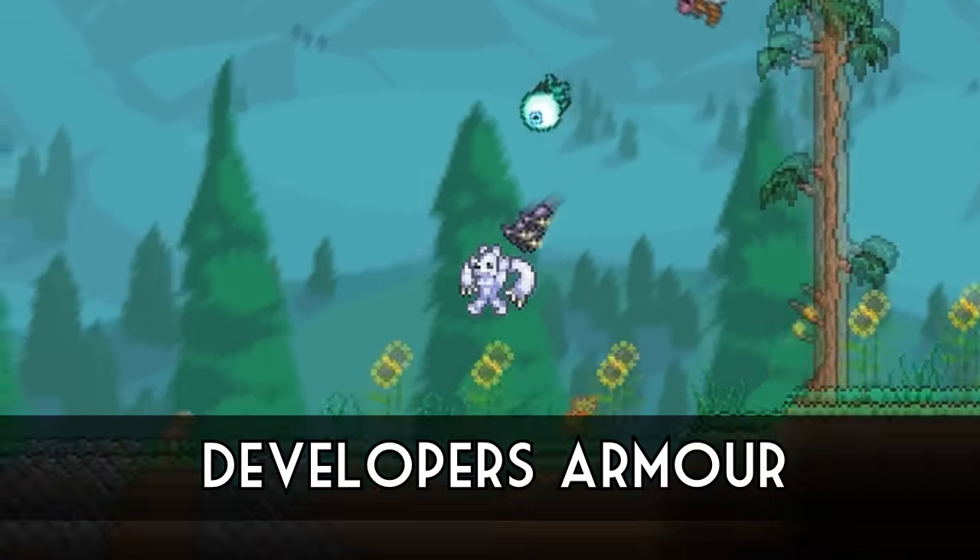This one is definitely my favourite and it links back to an old avatar that Demi Logic used to use on the Terraria forums, where his character would wear a green cap. For this easter egg you need to have a character named Andrew, which is the creator of Terraria. Then all you do is viciously murder him and you'll receive his green hat.